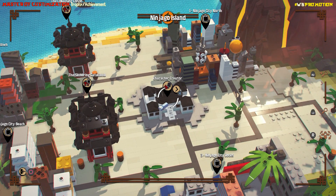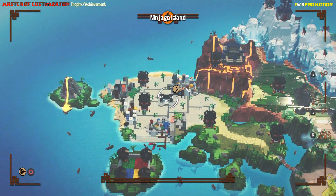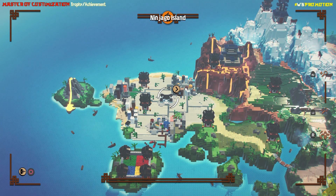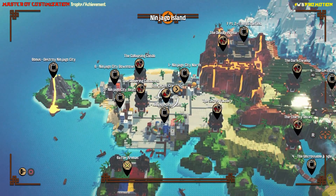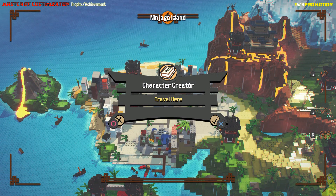You can see here we're floating around in the main map area. There happens to be a character creator dojo area — we're going to go ahead and select that and warp ourselves right to the front door, which actually takes us inside. All other areas warp you to a local central point, but this one actually takes you inside the character creator.